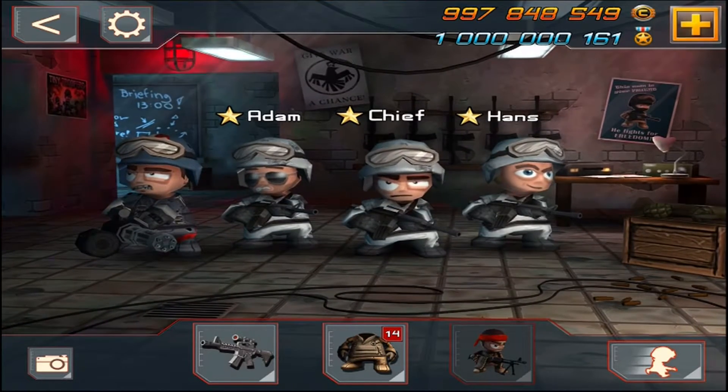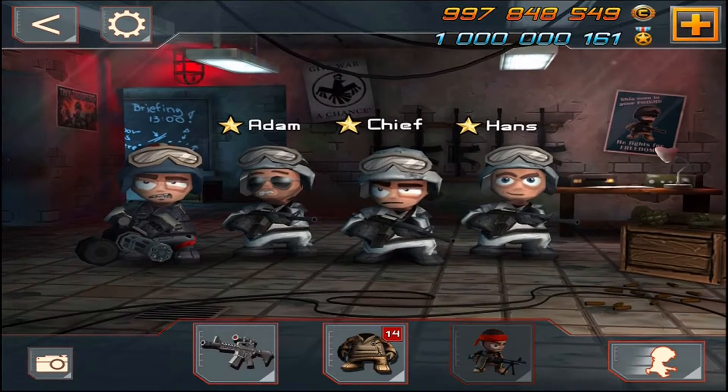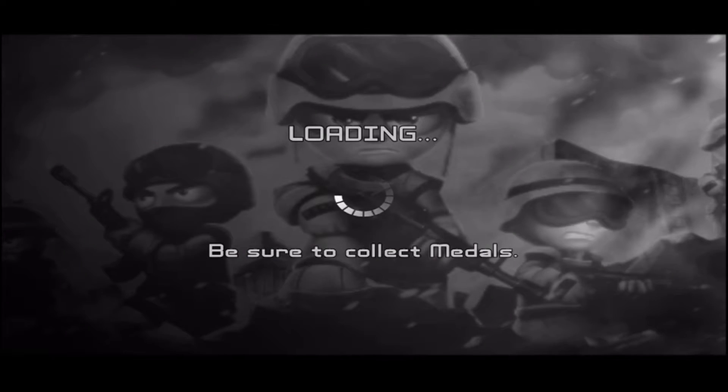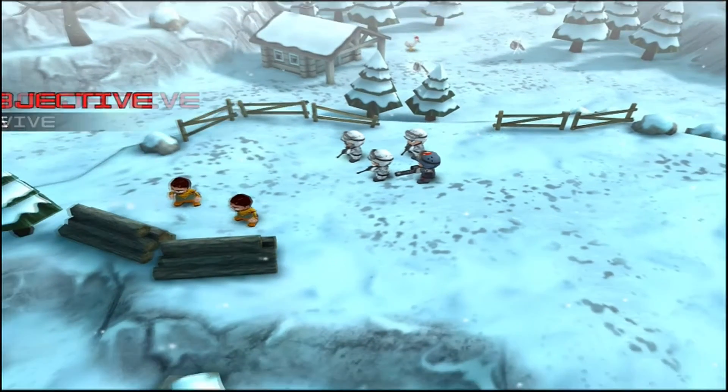How's it going guys, Colgan here with Tiny Troopers 2 Blizzard Mission 3 Ambush. For this mission I have purchased the Gatling Gunner Specialist. Our primary objective is just to survive, and our secondary objective is to collect all of the dog tags.